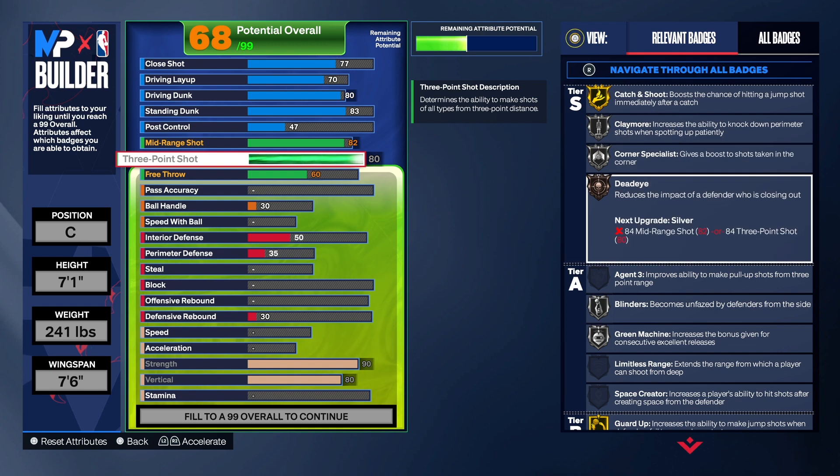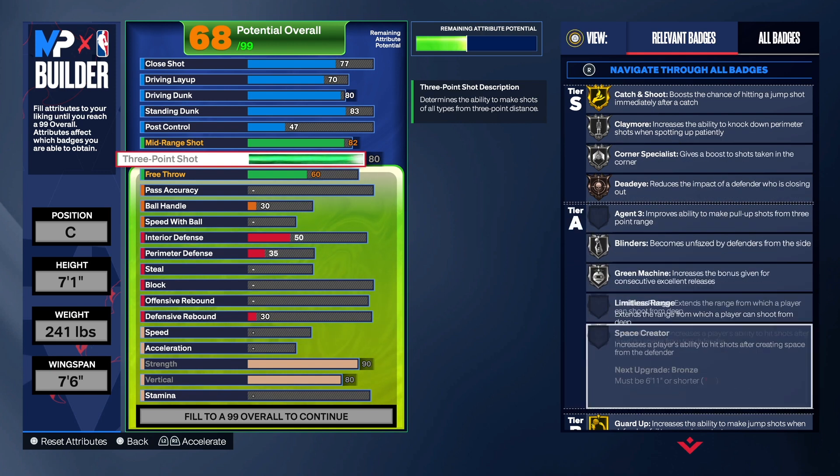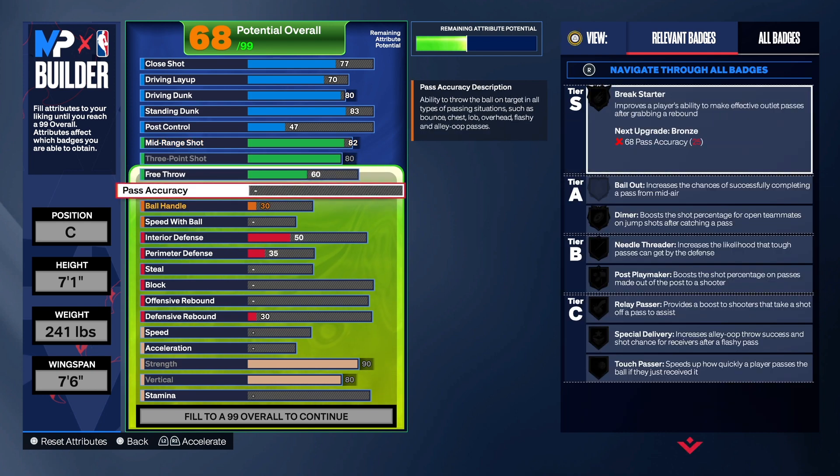For the 83 three-point shot we do get a lot of good badges, and we'll get even more options because we have that 82 mid-range shot on this build — that unlocks more jump shot bases and releases when you're creating the jump shot. Before we get to the playmaking, go down and hit that like button, subscribe button, and share button, and let the video play to the end so it gets pushed to the recommended page.